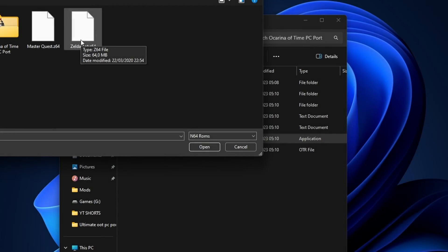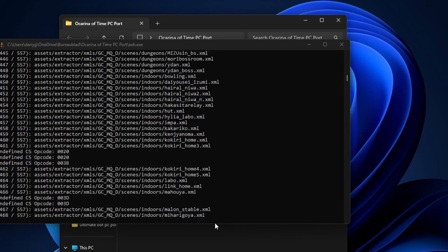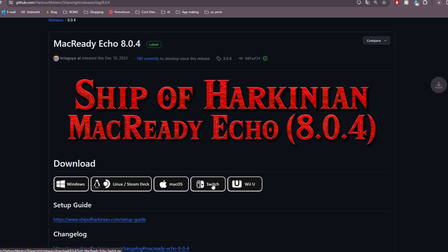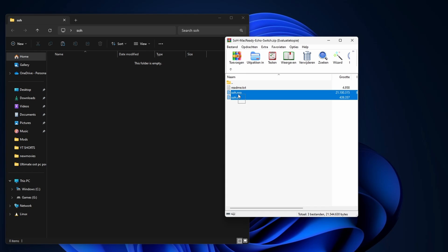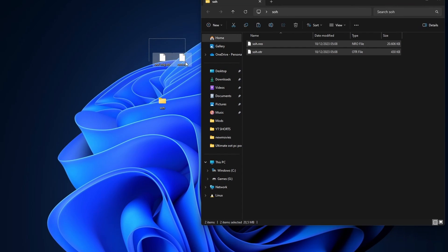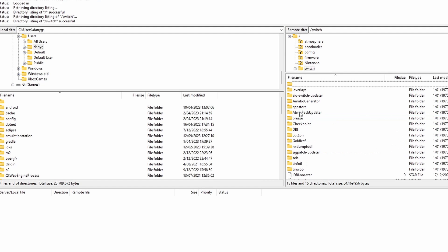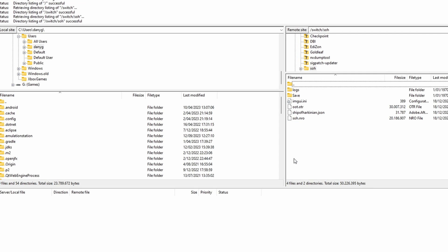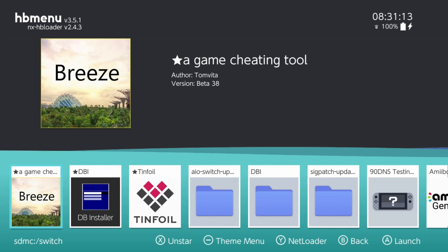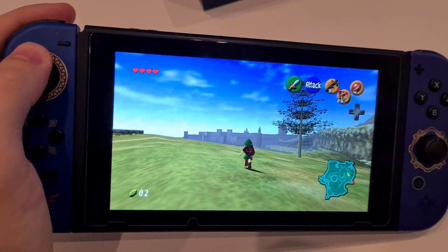The next two supported platforms are the Switch and the Wii U. You will need to first generate an OTR file on your PC in order to play it on your console. For the Switch, your system needs to be modded. If that's the case, download the latest release on GitHub and extract it. Create a folder called 'soh', unzip the download inside the folder, and also insert the OTR file you created on your PC. On your Switch SD card, put the soh folder inside of the Switch folder. I am using an FTP server to transfer the files over. And that's it — you can now launch the application on your Switch.